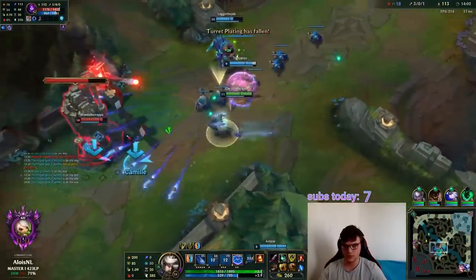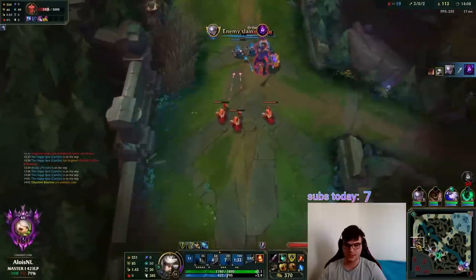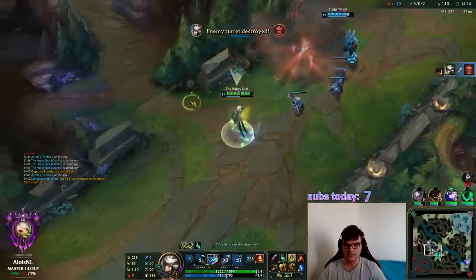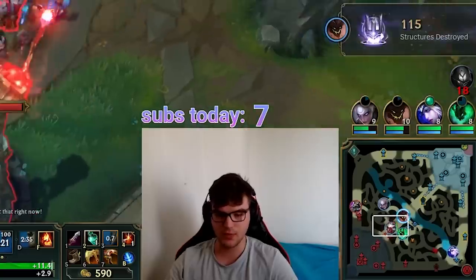Nasus is freezing, but in the meantime we just killed the enemy and we get a full mid turret. So what does it matter that this guy is freezing? I really couldn't care less. As long as I'm getting more resources than he is getting by freezing, I'm completely happy with that outcome.